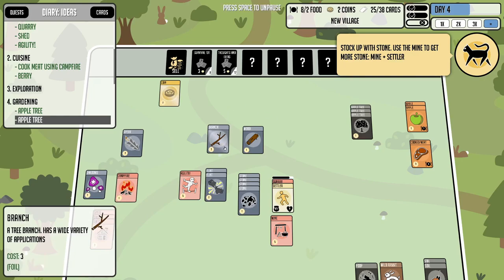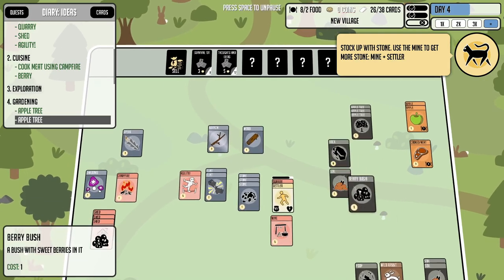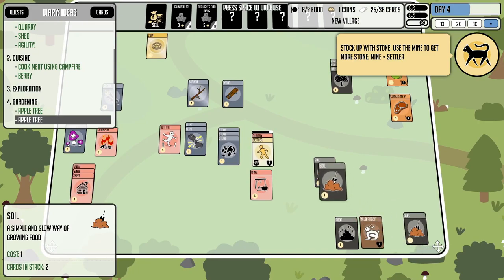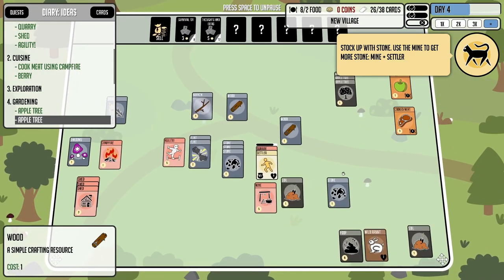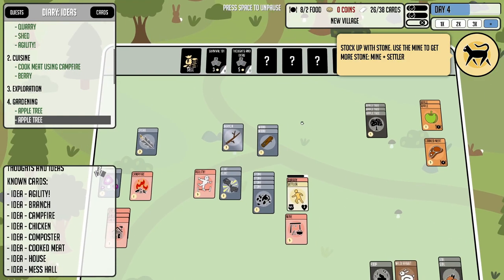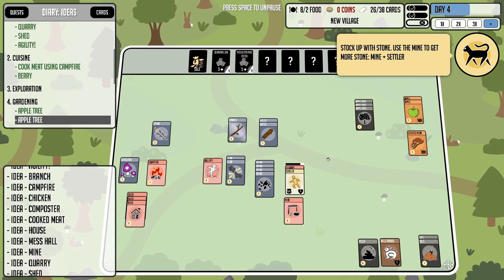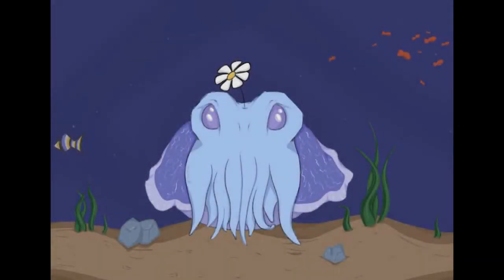We've got plenty of stone but still no trees from the packs. I've got three soils now — I'll sell some of those. Still no trees but we're getting more wood slowly, so we'll keep buying Survival 101 packs until we get enough wood. That's going to do it for this episode — let me know what you think of the game and this first episode. Hit like and subscribe and I'll see you on the next one.